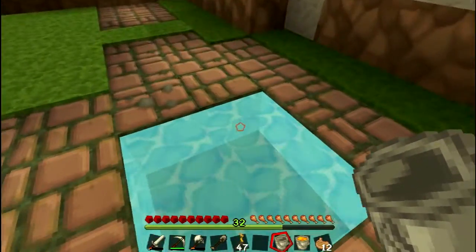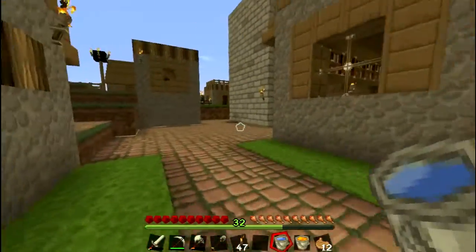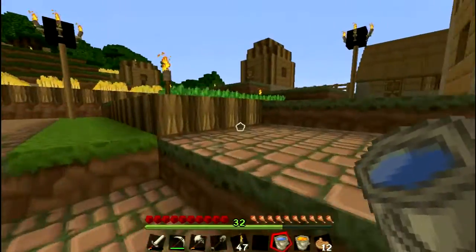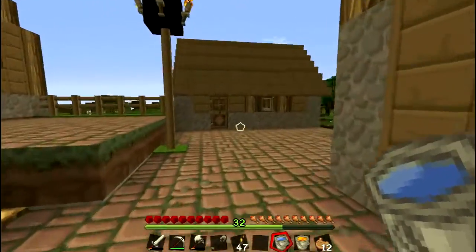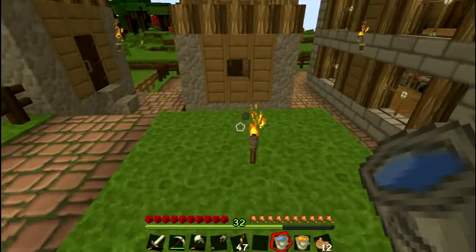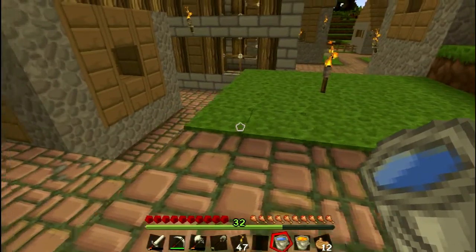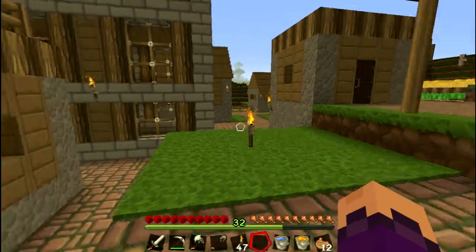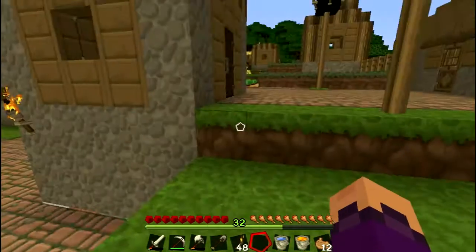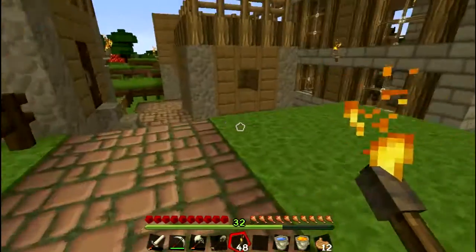That scared me because this became an infinite wall now so I can use that. I think we're gonna make the generator probably over there. There's like a cave right under us and I hate that. There's not really any room — actually I think there is, but we're not gonna do that right now. Let's actually make the generator.